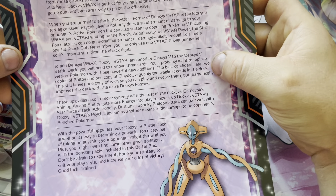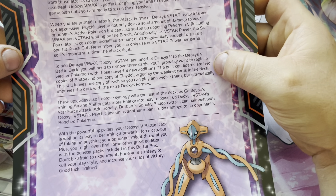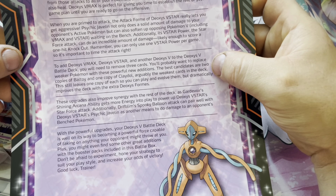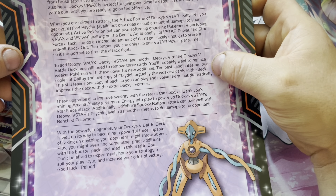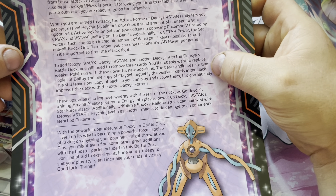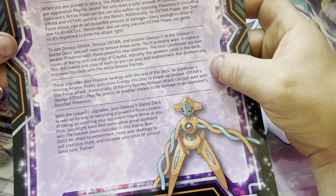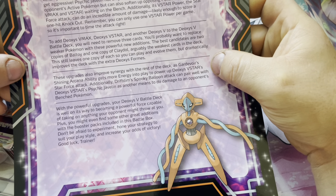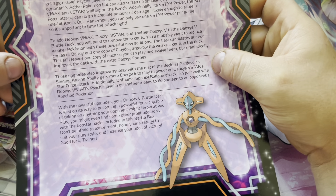It talks about getting a couple copies of Baltoy and Claydol, or rather removing Baltoy and Claydol from the battle deck for the Deoxys V-Max and V-Star. It also talks about Gardevoir's Shining Arcana ability to get more energy into play, so that's a possibility.